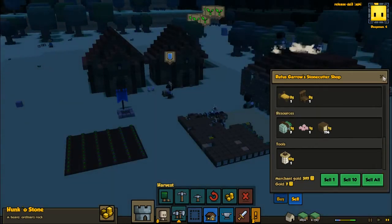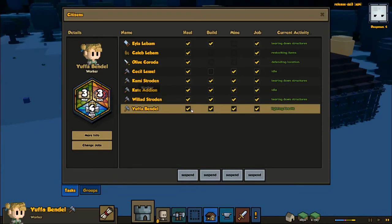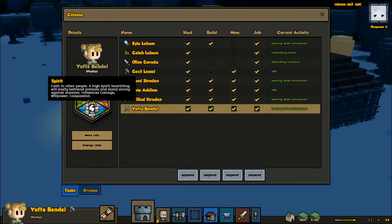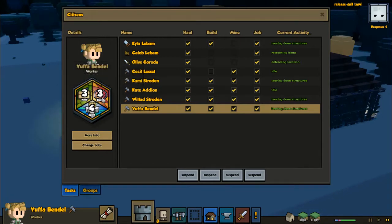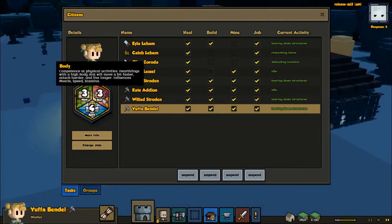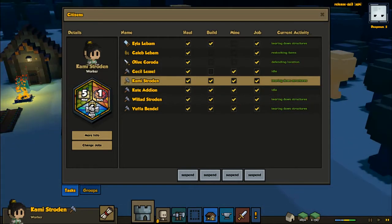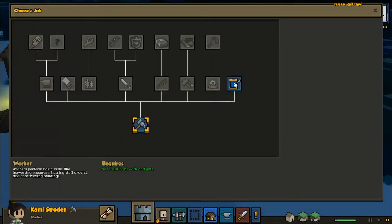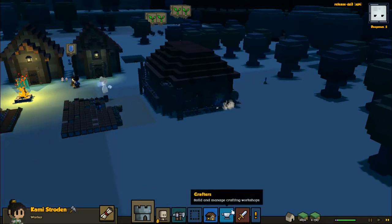We need an herbalist. Let's make someone an herbalist. Someone has joined tuba's land. Ufa Bendle — you're the one that just came in, right? Spirit against enemies, compassion, courage — such as crafting herbalist. We need an herbalist. Willpower, come to befriend animals — it's not necessarily what we need. She's like good at everything. This person is perfect. Boom — weaver! That's what you are.